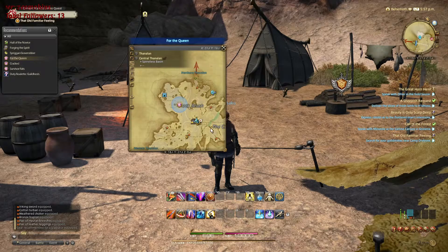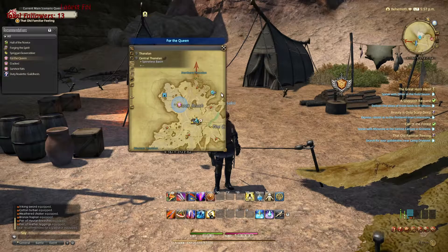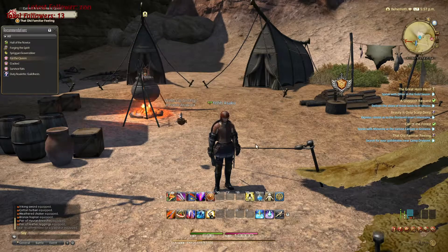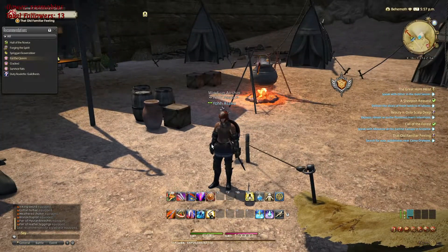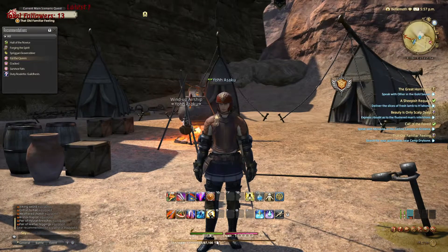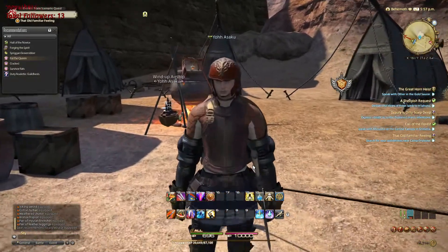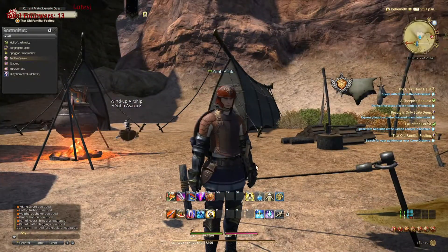FATEs are very easy, especially at a low level. Right now I'm level 24 and there's a FATE at level 9 I could join because you can level sync. If I level sync I can join and get like one thousand, two thousand, three thousand experience — it's almost like a main quest. So it's really helpful for getting levels quicker and it's a very efficient way to get experience.